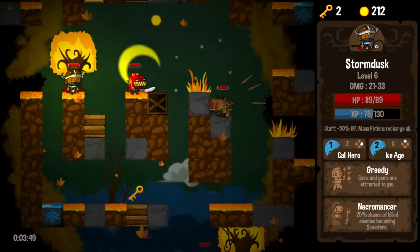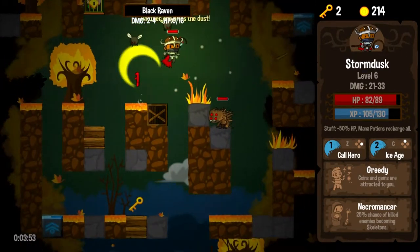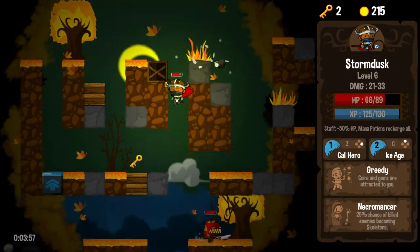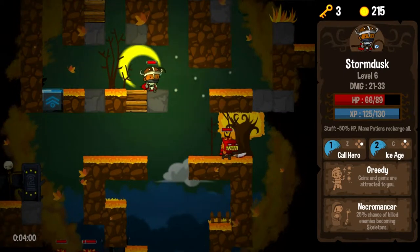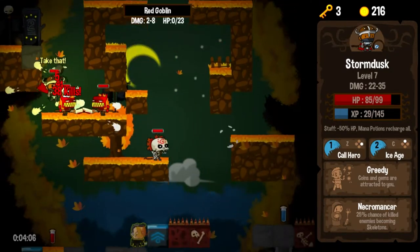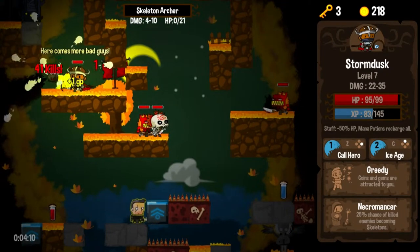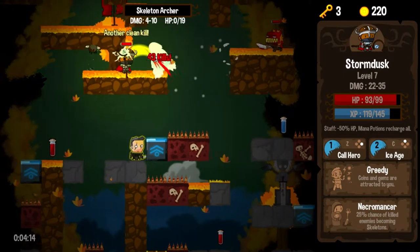I'm pretty happy with where we are in terms of the character's strength — one-hit kills for the most part, except on the toughest of enemies. I didn't mean to drop down there quite so far — intimidated by those flies. You know, I'm a big strong hero but I'm thrown completely off my game by flies that are going to do one damage to me. Can't be perfect.